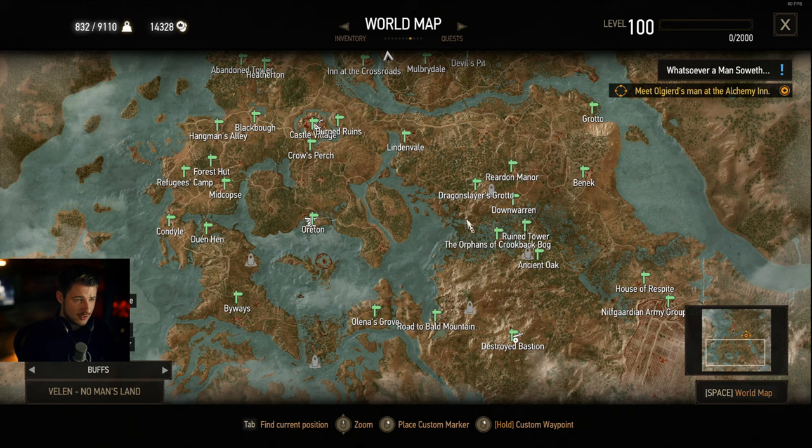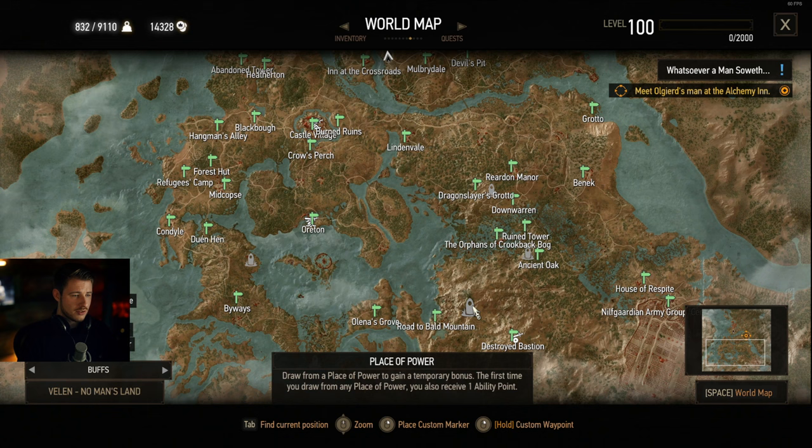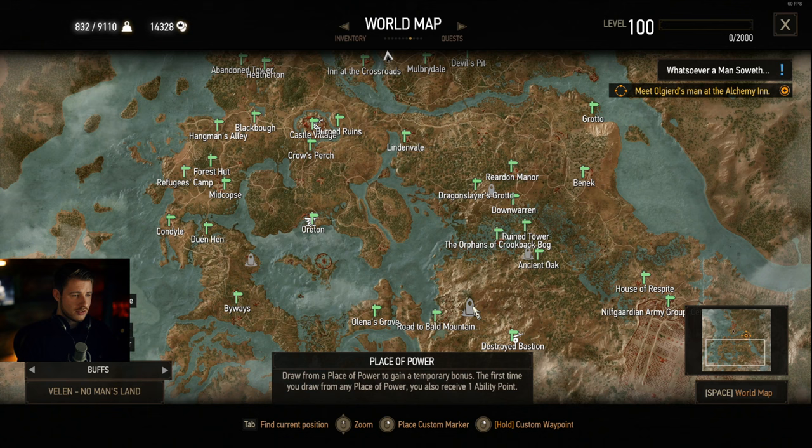In Velen we have places of power at the Dragonslayer Grotto, the Ancient Oak, the place of power at the Road to Bald Mountain, and one at the Byways.